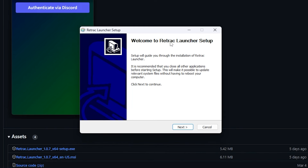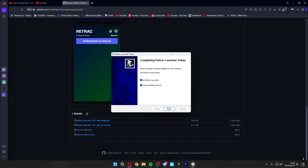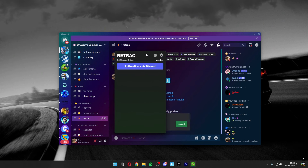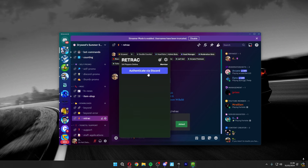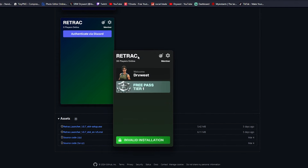Once you've done this, you should be greeted with the Retract Launcher setup. Click Next, Next, then Install, and then Finish. This should open the Retract official launcher. Here's the important part — you need to log in with your Discord. Click 'Authenticate via Discord,' which opens a browser tab, and then click Authorize. Once done, the Retract bar will open and you are now logged in.